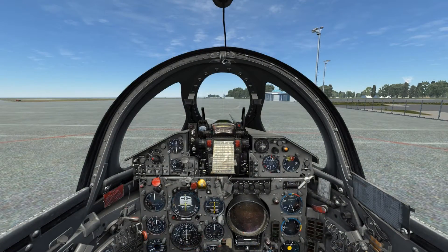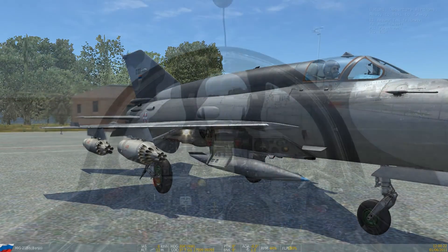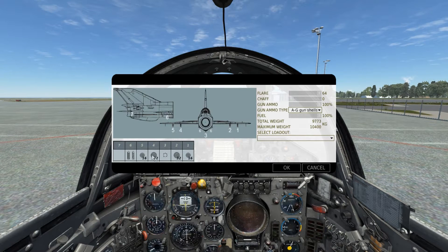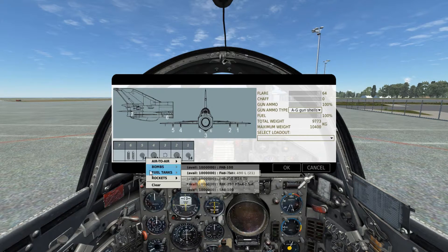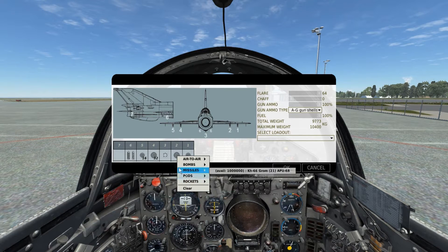The 57mm S-5 rocket can be housed in a pod containing 16 or 32 rockets. Contacting the ground crew for rearming, we can see that the pod containing 32 rockets can only be carried on the inboard pylons, while the pod containing 16 can be carried on either inboard or outboard. In today's example, I'm carrying the maximum of 96 total S-5 rockets, with the larger pods on the inboard and the smaller 16-quantity pods on the outboards.